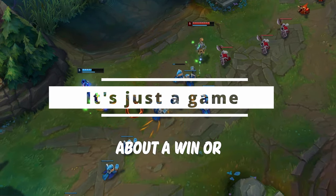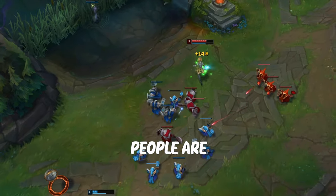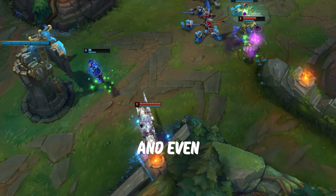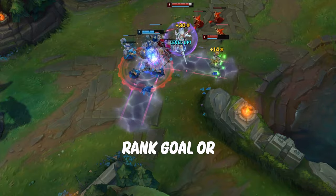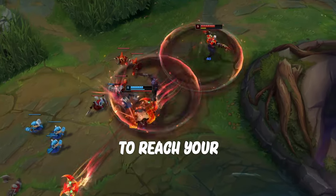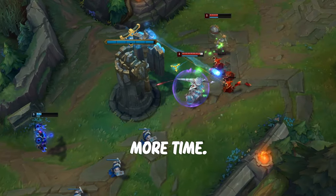My fourth tip is to not stress about a win or loss during your placement games, because most people are anxious while playing ranked and it's worse while they are playing their placements. After all, it's just a game. Even though placement games can give you a head start and help you reach your rank goal or previous rank sooner, it doesn't mean that just because you had a bad start, you won't be able to reach your rank or even a new rank. It only means it will take slightly more time.